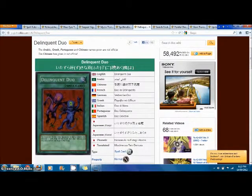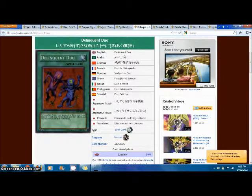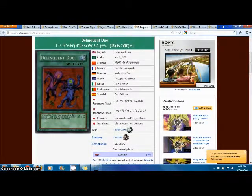Next we've got Delinquent Duo, and we're going into the spells — there are a lot of spells in this set, hence the name Spell Ruler. Delinquent Duo is banned and has been banned for a while. You pay 1000 life points, randomly select one card from your opponent's hand and discard it, then your opponent selects one card from their hand and discards it. So they discard two cards at the cost of a thousand life points — it was really, really good.